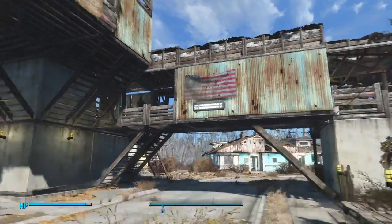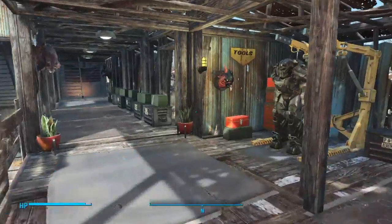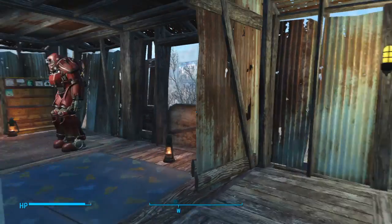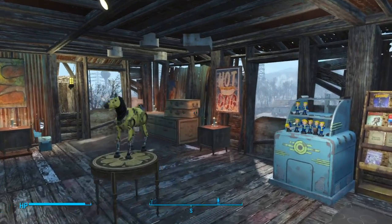A lot of the tricks in settlement building, when it comes to putting things where they aren't supposed to go, it comes down to the order that you put them in. Sometimes it won't let you do something, and it can be frustrating — like, why can't I do this? This one part would look really good right here. And then you realize if you back up and try a different order of operations, you can get stuff to work that shouldn't work.